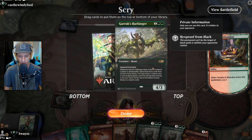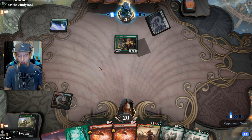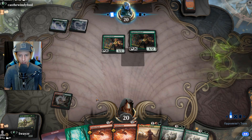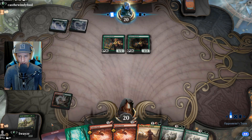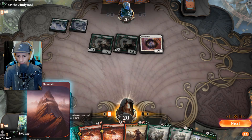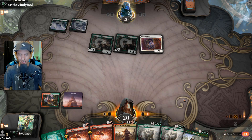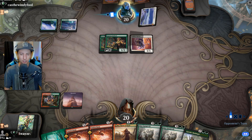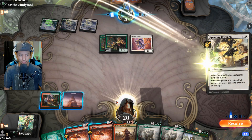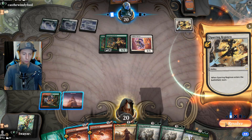Grabbed a couple of Cinder Clasms — not sure how helpful that'll be against our opponent here since they're ramping, so they'll probably have some big things too. Might be able to shoot down a couple of Sentinels. They have so much mana — double Sentinel with a Selfless Savior on the battlefield. They only have four more cards in hand but they can unload their entire hand. Now our Cinder Clasm is not going to kill the Sentinels — if only we went first, this whole board would be completely wiped right now.